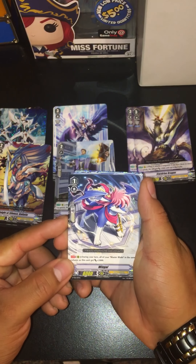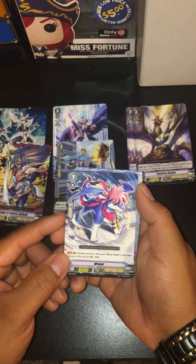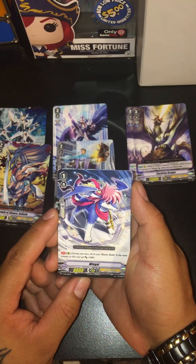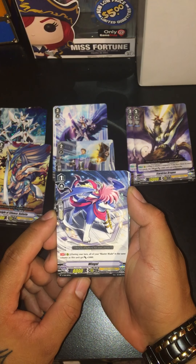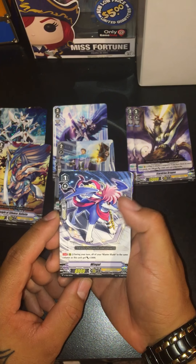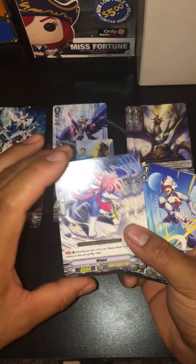We got the new Wingo art — it looks pretty cool. It's a generic boost for a certain card. If it boosts Blaster Blade — or is in the same column — this unit gets plus 5,000. We got three of those; four would be good in the deck.